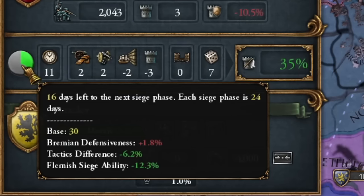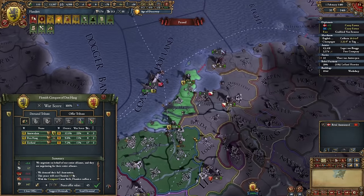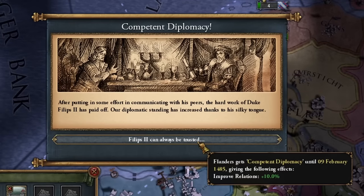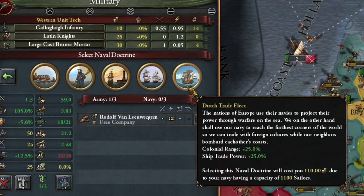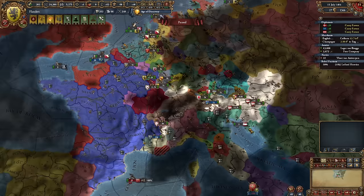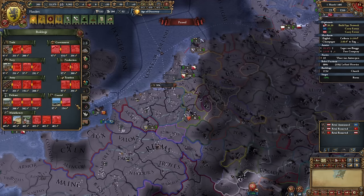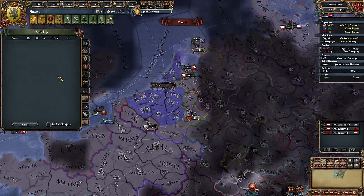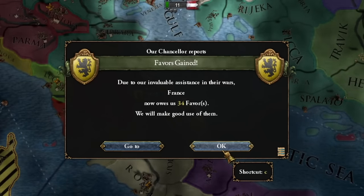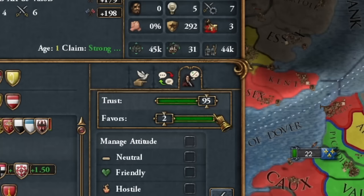Thanks to our spies, only our closest neighbors feel uneasy about our acquisition of such rich territories for Flanders. With competent diplomacy, they'll swiftly forget our conquests. With the spoils from the war with Holland, we've sponsored a new maritime doctrine — the Dutch trade fleet. Meanwhile, I aided France in the Franco-Papal War, though it seems unnecessary. France was exceedingly grateful for my assistance against the Pope, significantly boosting France's trust in us nearly to its maximum.